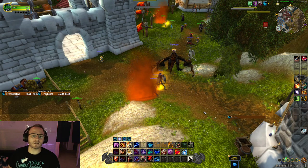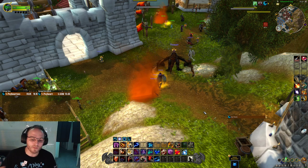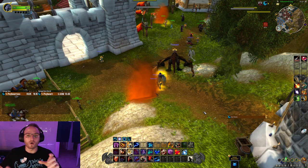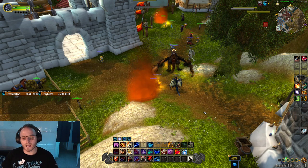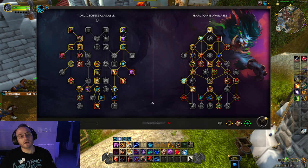Jumping into this — everything is obviously subject to change, there will be tuning changes. But right now in terms of stat weights, we are looking at crit being our main stat, or it's either greater than or equal to haste. So crit and haste are both looking really, really good. Then mastery. So we're looking at crit and haste being the top two. Now why is crit so good?